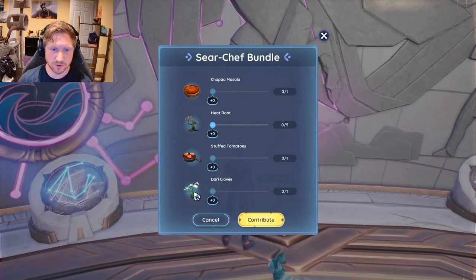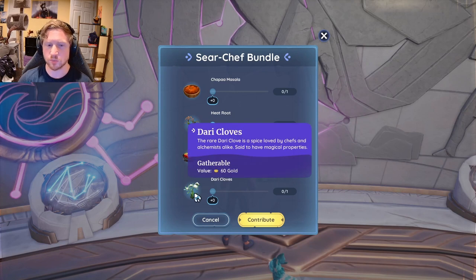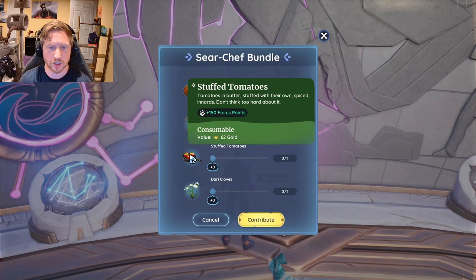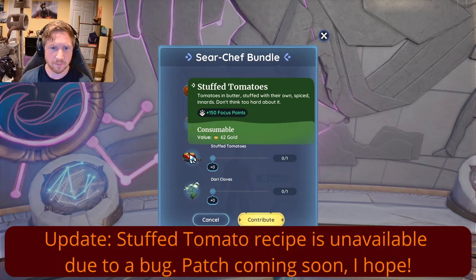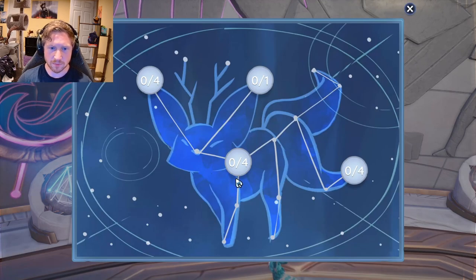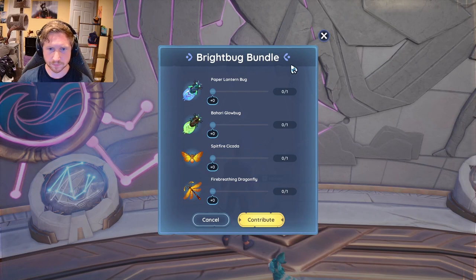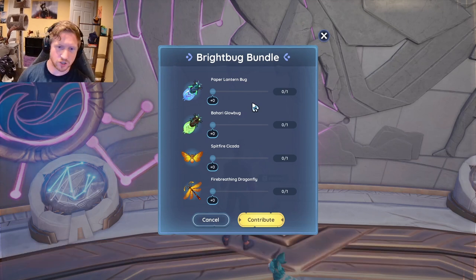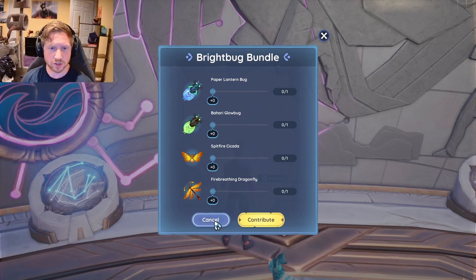Chap Masala, Heat Root, Dari Cloves - Dari Cloves are rare but not necessarily hard; they're in Bahari Bay, just kind of run around for them. Stuffed Tomatoes is a new recipe we just got, and I don't know that this is one of the ones Reth teaches. This one might need to be acquired elsewhere - I'll have to double check that. But we can already fill this one. I'm kind of tempted to fill this one right away and see what we get, but we'll probably get something like a Honey Lure, which will be nice but it's not going to help the rest of this progression. So I'm not going to sweat this for now.